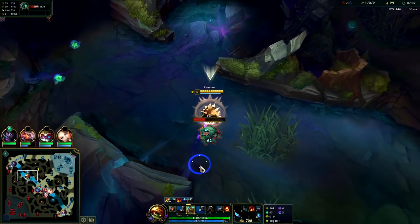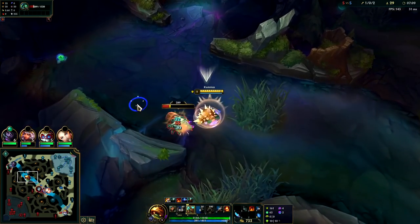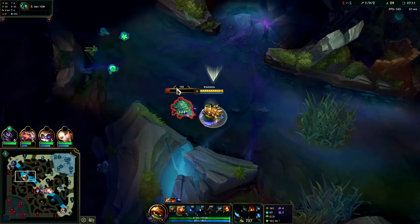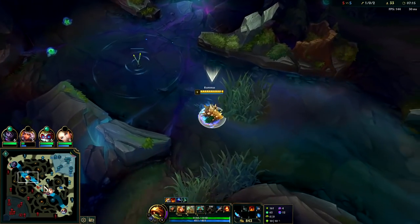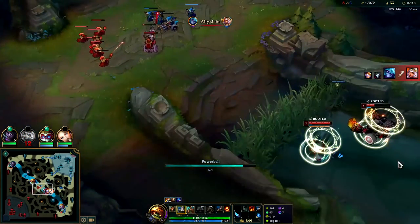Can't really gank more now that he's level six - it's just way too risky. If he R's me it puts me in such a bad spot; I obviously won't be able to solo him and he has some kill potential over me. You'll usually be hitting level six on Rammus anywhere from 7:30 to 8:30. Our level six is going to be a little bit delayed this game.